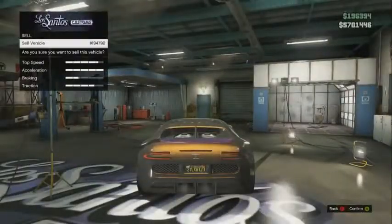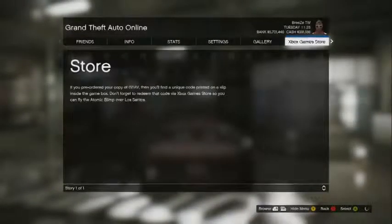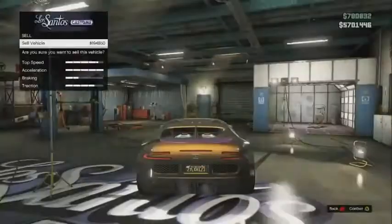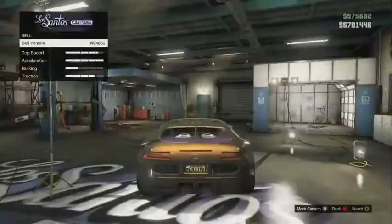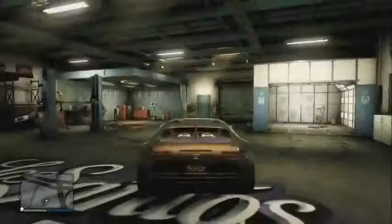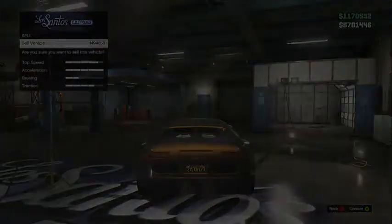This is just crazy money — as you can see I'm getting almost 200k every single time. I'm selling the vehicle, pausing the game, going to the PSN or Xbox store, and then coming back and selling it again. You can make 50 mil in just over an hour, and with a fully upgraded Bugatti it's around 250k per sell. That's pretty much it guys — if you enjoyed please like the video, comment, and subscribe to Witness Gaming for more great tips. This has been your boy Breeze signing out — have a nice day.